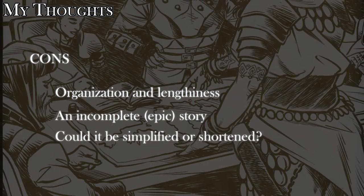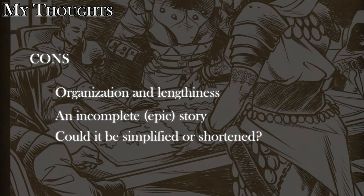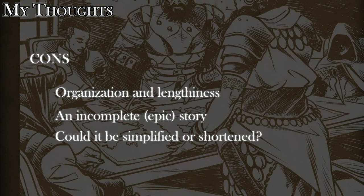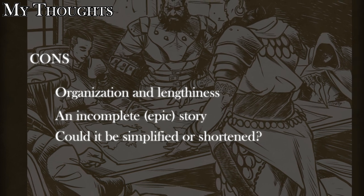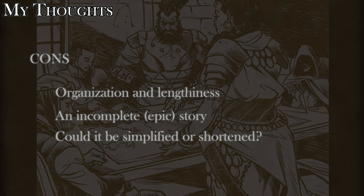Could it be simplified or shortened? The book runs over 450 pages, presenting a basic Forged in the Dark game with another sort of video game-style strategy game weaved into it. It's a lot to take in, and it asks for 12 sessions to see it through. Would it be possible for this game to be simpler and finished over fewer sessions?